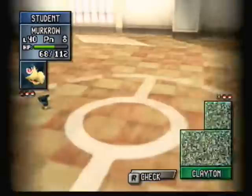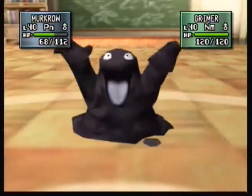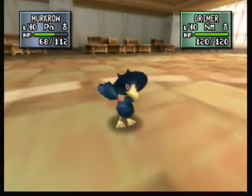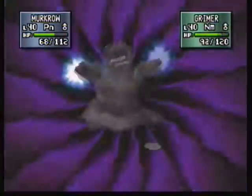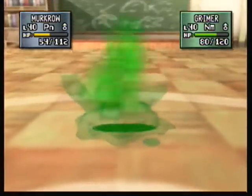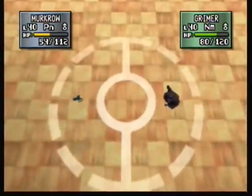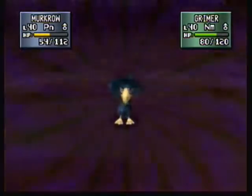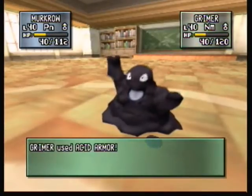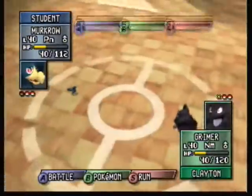Oh, and it poisoned me — that shouldn't be a big deal though. And it uses a weaker variation, Grimer. Using Nightshade again, and we go first this time because we outspeed Grimer. Moving on with another Nightshade, and slowly losing health from poison. I think that was just standard poison — I don't think that was Toxic.